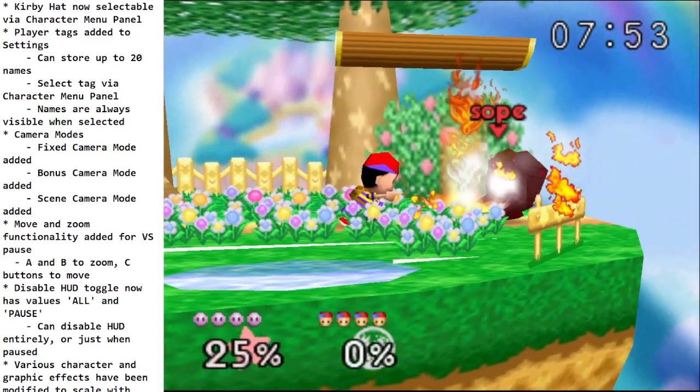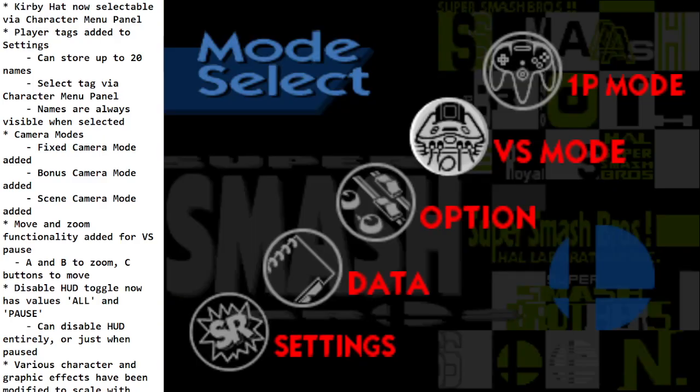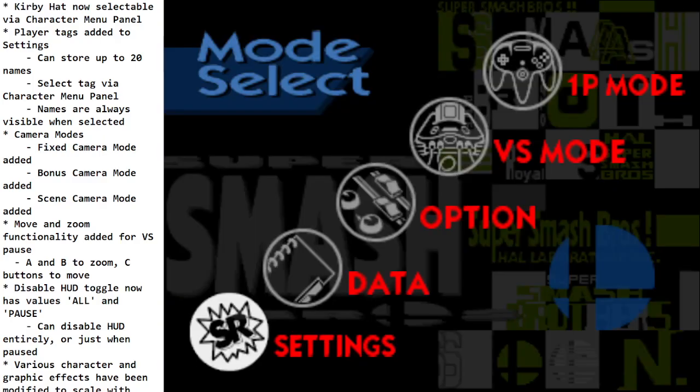Go into any mode you want, or pull up the character select panel — there you go, right on page one you can pick your tag. This tag will display the entire time your character is displayed and even during results. Pretty cool — a lot of people wanted this for a long time, and it could be especially useful in teams.